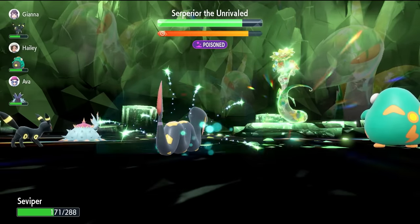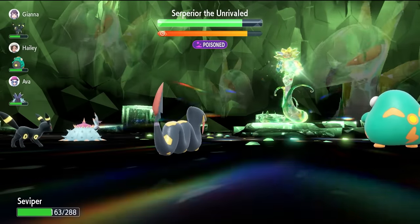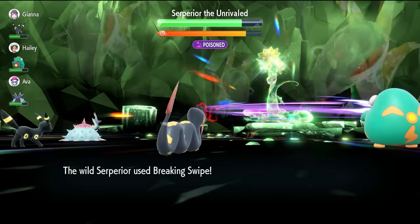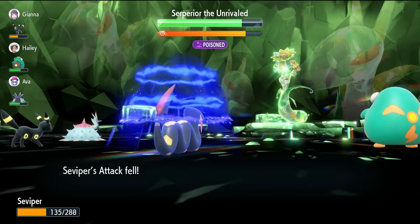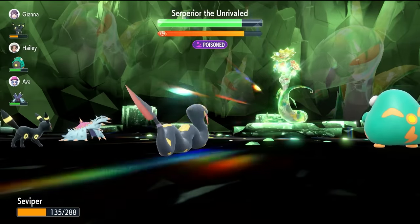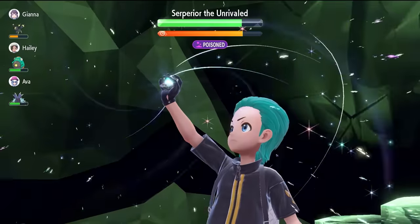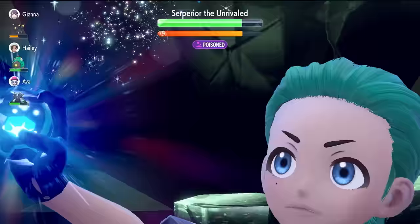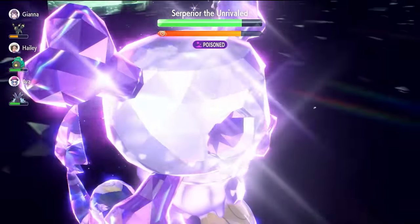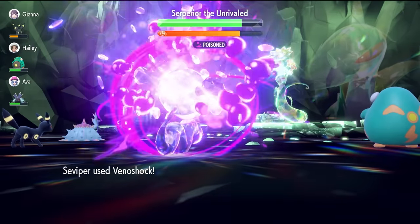If the Superior is poisoned at any point in this match, use Venoshock. Venoshock has its power doubled anytime the target Pokemon is poisoned, turning it into a 120 base power attack, which is really great. There's a Breaking Swipe — it has Nullified Stats on our side of the field. The shield will probably go up after the next turn, but we're ready to Terastallize now after those 3 Acid Sprays. If it is poisoned, use Venoshock; if not, just use Sludge Bomb. It will be just as effective, though Venoshock is a little bit more powerful when poison is active. That's the key thing to look out for with Seviper in this raid.